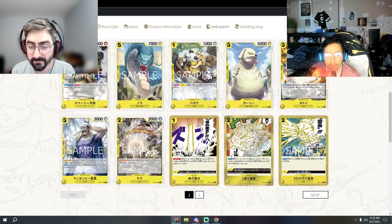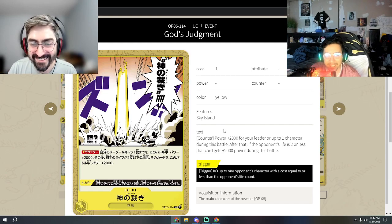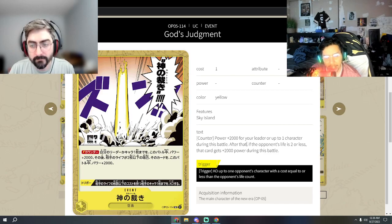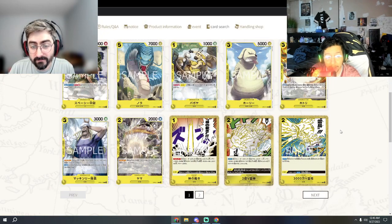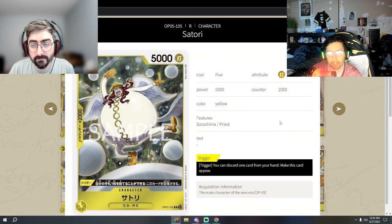Yellow got their own version of Radical Beam — God Judgment. Same idea: two life or less gains an extra 2k, so 4k total, and the trigger kills cards on your opponent's life equal to or less than the cost. Really good. Yellow was definitely missing a strong concrete event card, so this is a big win for them. I can definitely see yellow playing four of these.